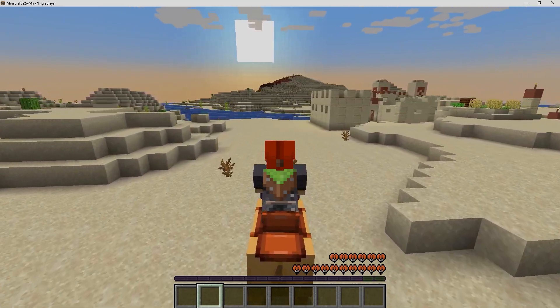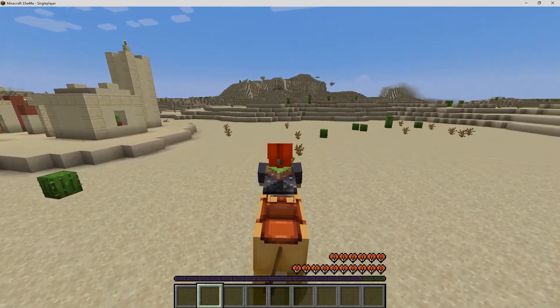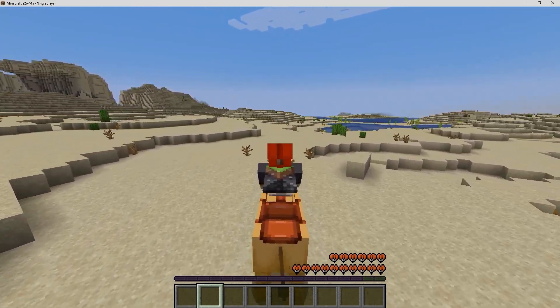If you want to go faster then you can press the sprint key, because it can sprint pretty quickly. Look how quick we're going — compared to just walking, sprinting is quite quick. So getting across the desert you're not going to have any problems at all.